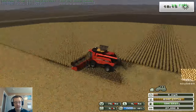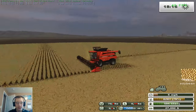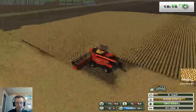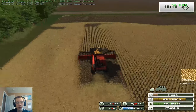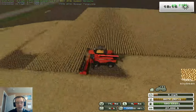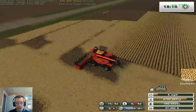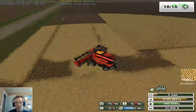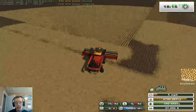I did fix the sorghum issue — I opened the multifruit XML file in Notepad++ and just added sorghum to it. Now it works. You combine it with a corn head, which is what I have it set up for, and that's what you'd do in real life — you would not use a grain header. So I have that all changed up and we're good to go.